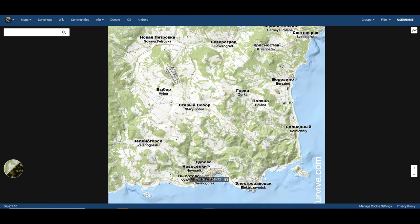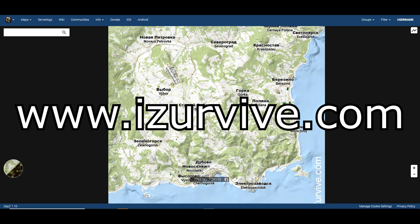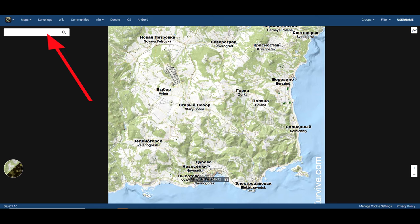Now that you know the name of the town, both you and your friend need to open up the website isurvive.com. In the box at the top left, type the name of the town. This website will then give you your location on the map.